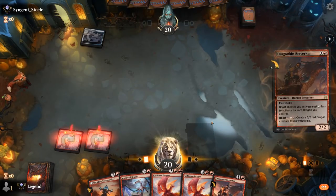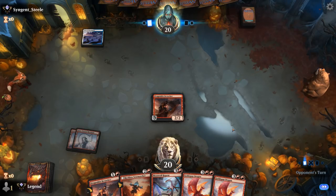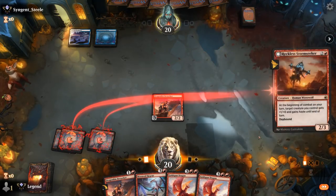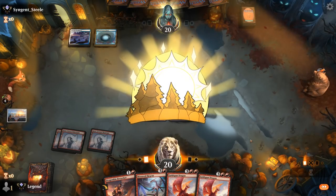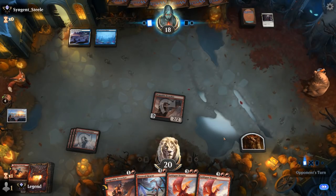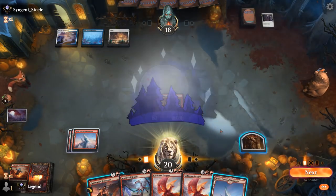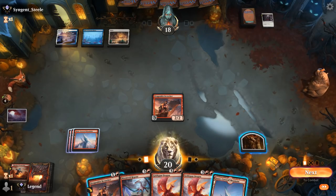Opponent is blue-white. Another Berserker to draw — not as good as a land but at least it's a castable spell. Let's see if this resolves. Starting the day-night cycle also means future copies of Stormseeker might enter the battlefield on the night side if our opponent passes with Counterspell mana up. And we drew the land, so that's good. I'm tempted to just go Berserker plus crack the Clue as opposed to playing Regent into a Counterspell — let's do that.